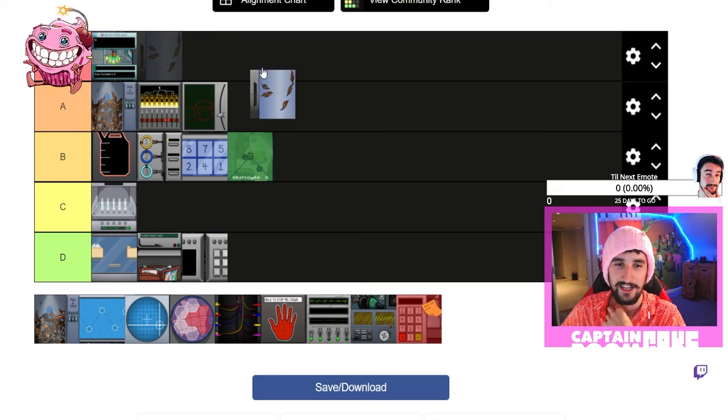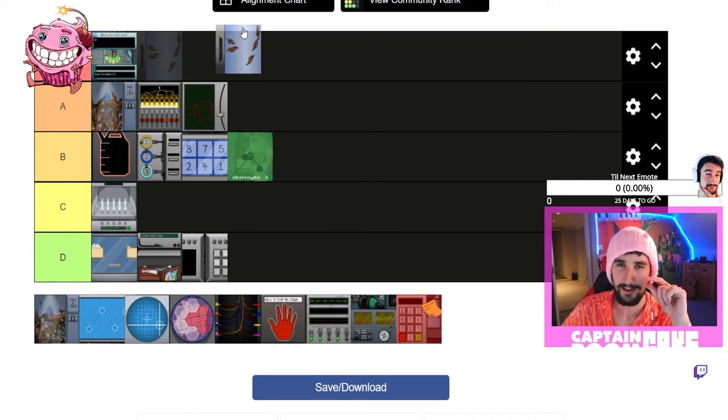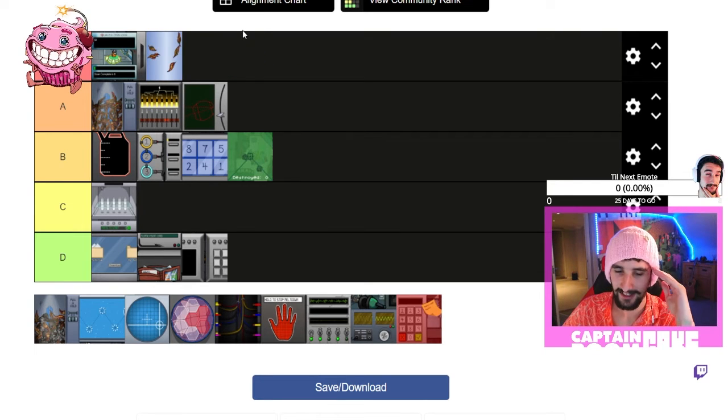Pulling the leaves out — oh, so satisfying, so satisfying! That's S tier because you can speed run that, you can absolutely smash that.